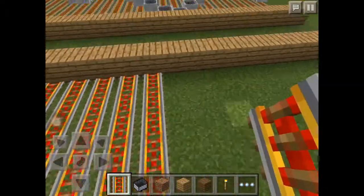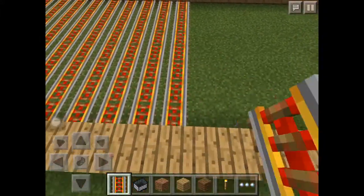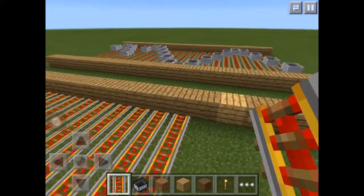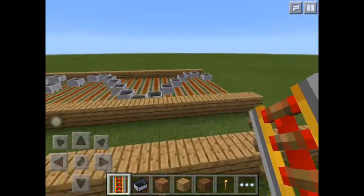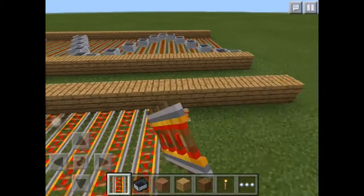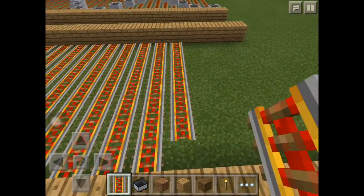You can do it in survival mode, it's also in survival mode. Open your difficulty and at night mobs will spawn near that brick — or I call it the heartbeat sensor, because it's just like that. So the mobs will go in the minecart, so it's having mobs in the minecart.